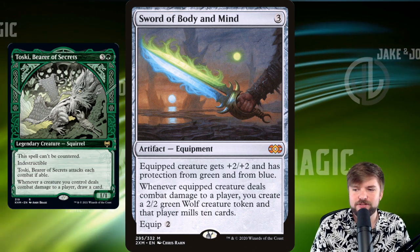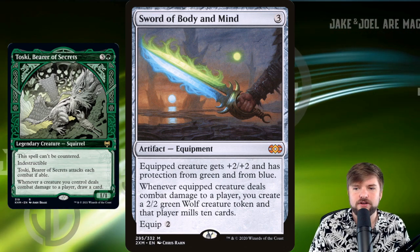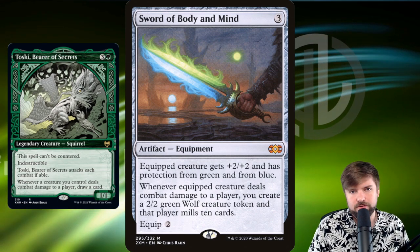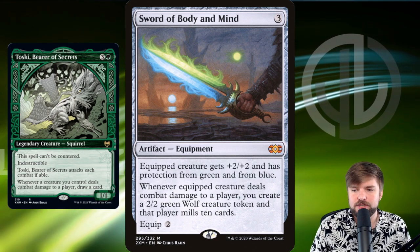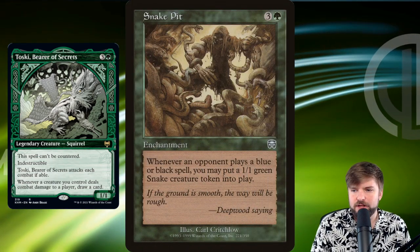Sword of Body and Mind: +2/+2, pro green, pro blue. Whenever it deals combat damage to a player, you get a token and they mill 10 cards. Everything up to mill 10 cards is perfect in this deck. I would run this card regardless because it's going to be creating tokens, which is already part of our strategy. It's going to give us protection from one of the best colors in EDH, and it's also going to give us pro blue so we're further protected against the counterspell player.